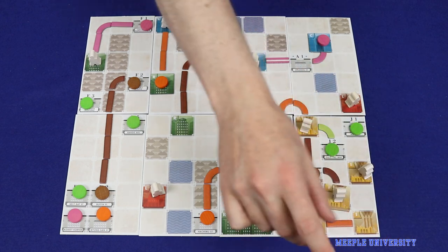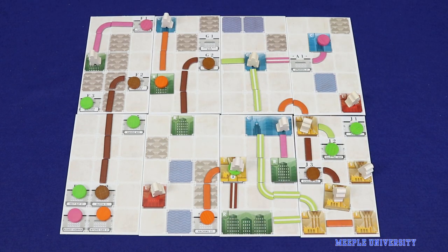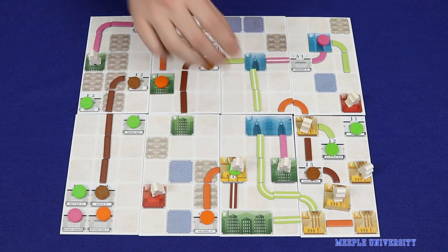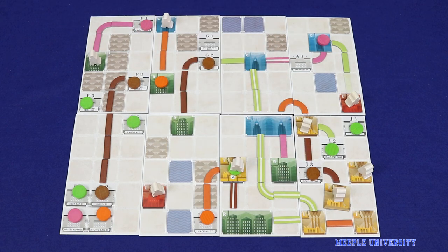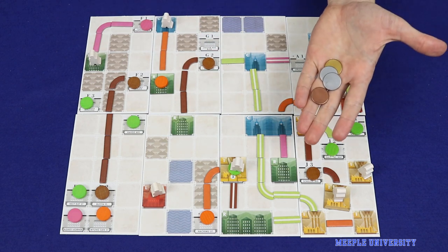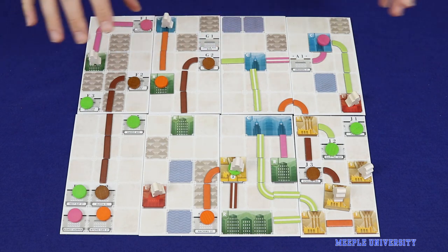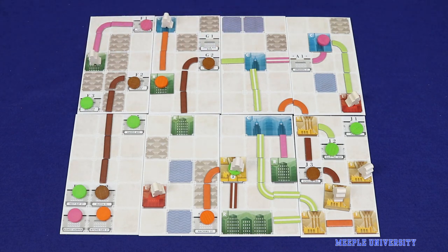Industrial destinations give the player an extra rail worker, which is required for building rail. Commercial destinations give the player extra money or cards. Residential destinations let the player reduce stress. And leisure buildings let the player pay money to gain victory points. Thus, establishing a carefully thought-out network which maximizes a player's score and manages their stress is critical to winning the game.